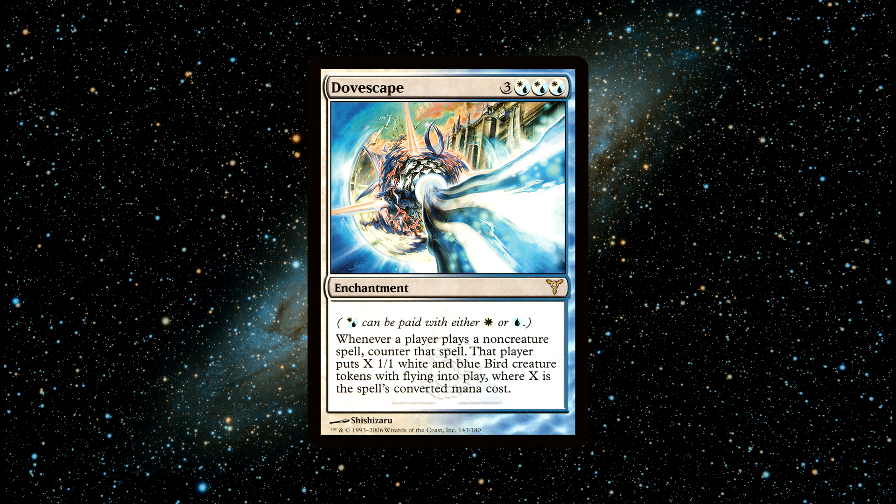This enchantment can completely change the dynamics of a game. It replaces all non-creature spells with a flock of birds, forcing players to think and play in a new way. So if you're running a creature-focused deck with a very small amount of non-creature spells, this could be highly beneficial for you. Or, abuse high-casting non-creature spells to create a huge army of birds to peck your opponent's life totals down to 0. This card is incredibly disruptive and it will either make your opponents laugh or groan. You can buy this card for around $1.50.